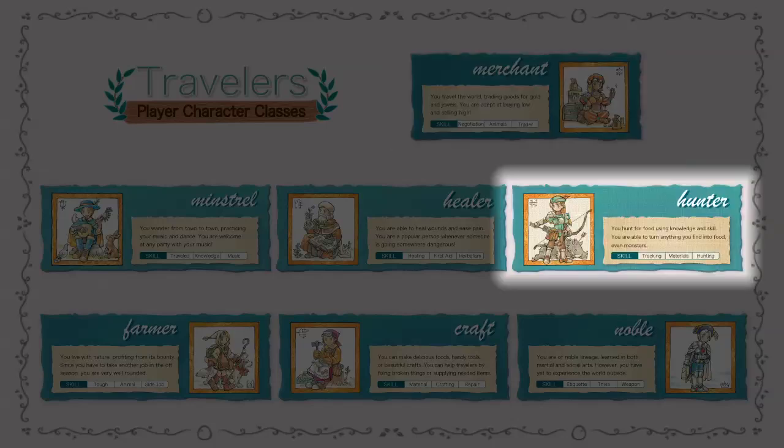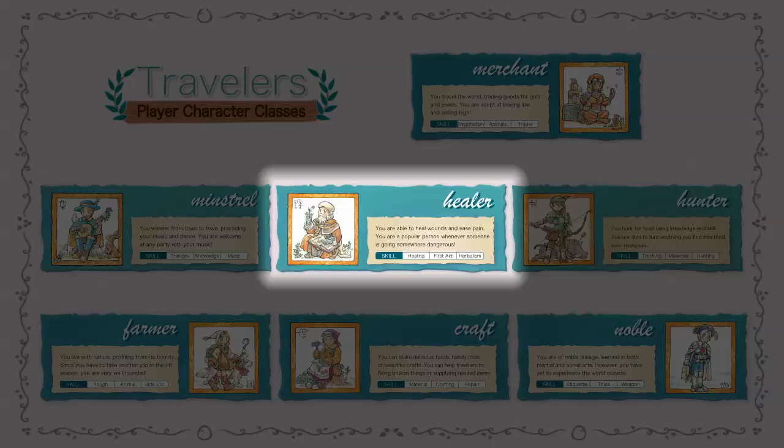The hunter is good at tracking monsters. They're able to take materials from monsters that they defeat, and they can provide food while out in the natural world. Healers can obviously heal people. They can help people out when they get injured, when they have disabilities and whatnot, and they can gather herbs, which can be pretty important.